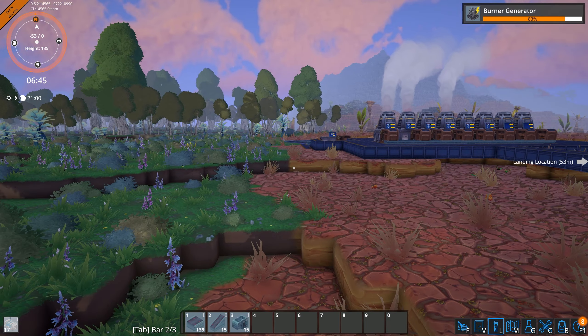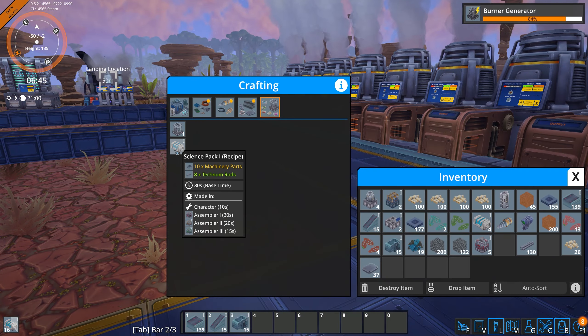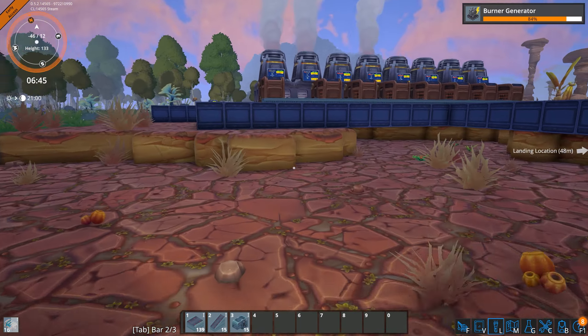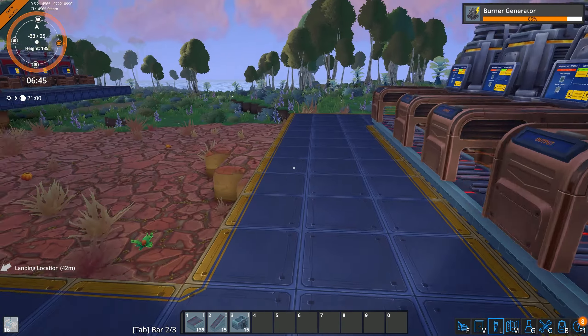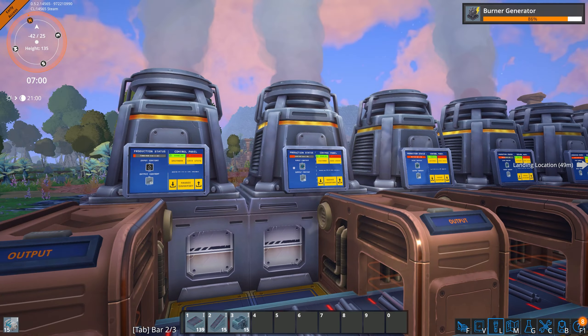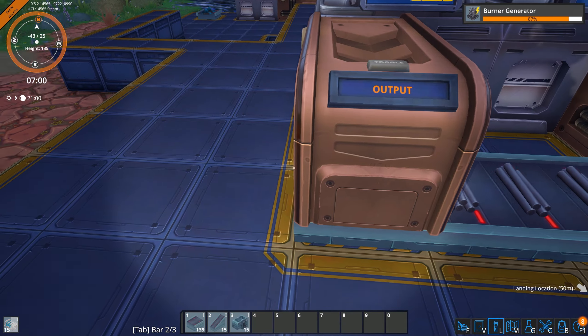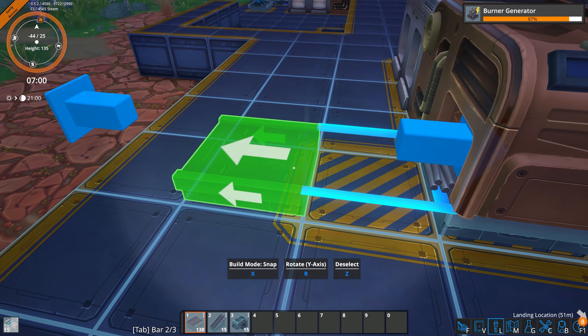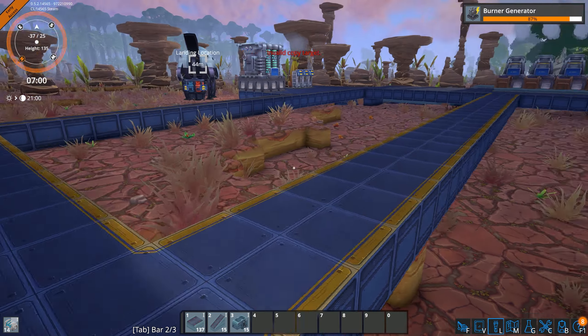There's the output. All we need for the input are the rods — we don't have to do anything special with the rods; we can keep them as is. That's eight smelters total — one belt's worth. So we don't have to add more smelters.